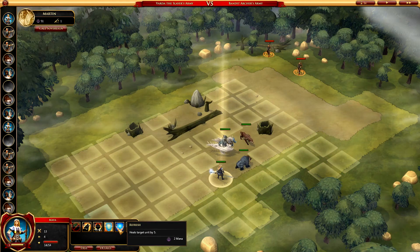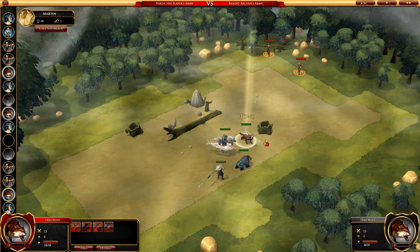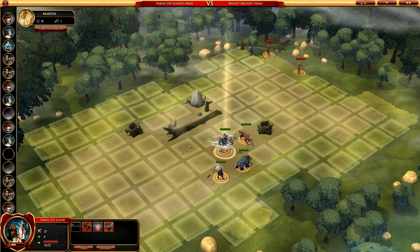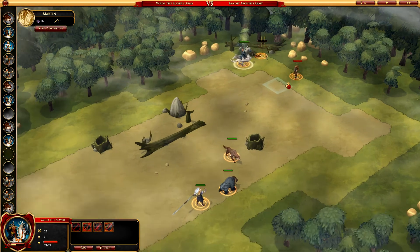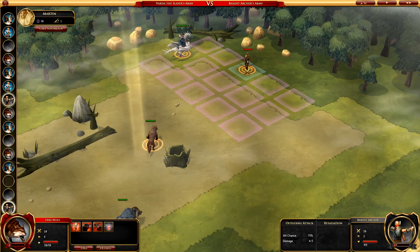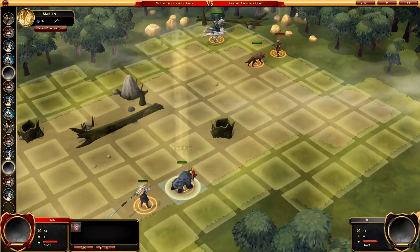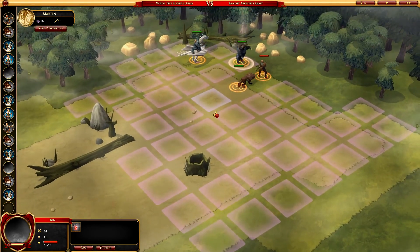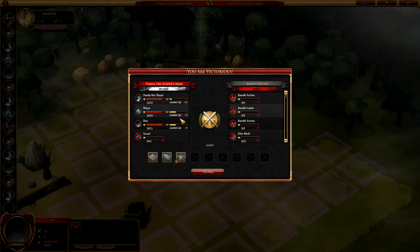Anyone need a refresh? We're gonna get a divine shield going — takes a turn to cast. In the meantime, we're gonna do Howl to give everyone a boost to their attack. We're not gonna pounce because I need to cool it down. Gonna run on down here and punch this guy in the face. Screw you, Archer. I really like the art style — it's very torchlight-esque. I like the stylized look as opposed to the more realistic fantasy sort of look. Ben dodged it. Love you, Ben. Get your revenge. Got some loot. Level up more. Sweet.